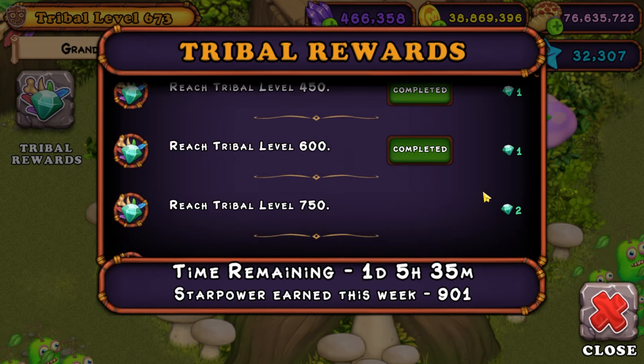Some of these decorations are secret likes for some of the monsters. Also, when there's a rare or epic monster event, instead of trying to breed the monster and get lucky, you can just buy them with star power. It saves a lot of time.